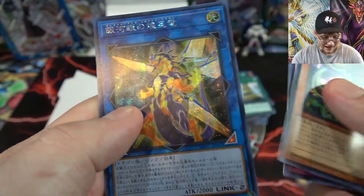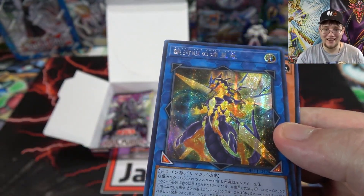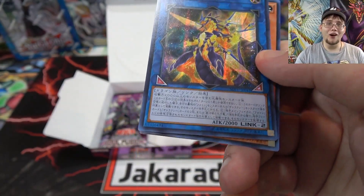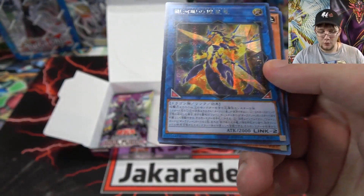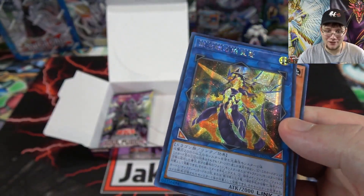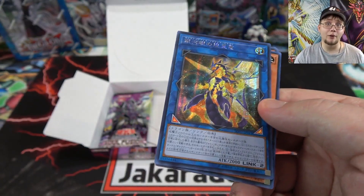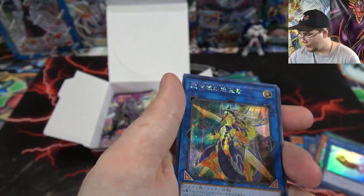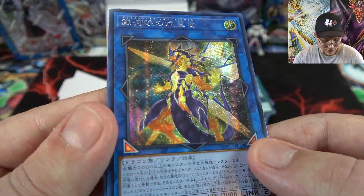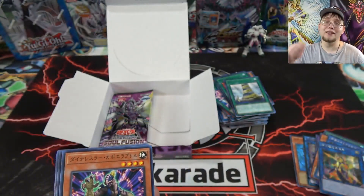Yes! We actually got a Secret Rare — it's the Galaxy Eyes card! That was one of the cards I really wanted from this set. What's kind of funny is that Hyperion — the Hoshingen link monster we're getting in Cybernetic Horizon — was a really great card for Photons and Galaxies as a Light monster, but as soon as this came out it's like, nope, we have this one now. This card is amazing — it helps you bring out Galaxy Eyes so easily. I'm so happy I got this one. Galaxy Eyes Soul Flare Dragon is its name. The secrets look like parallel rares in Japan too, so that looks incredible. That's why I buy these boxes.